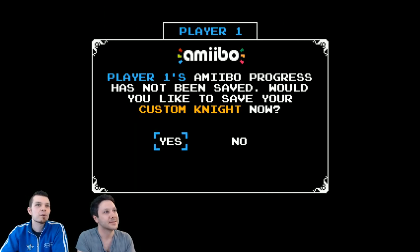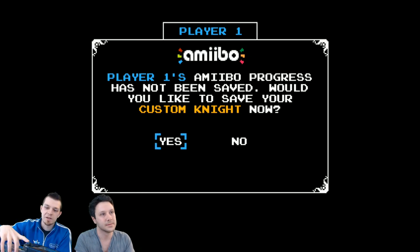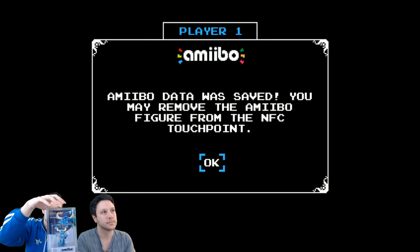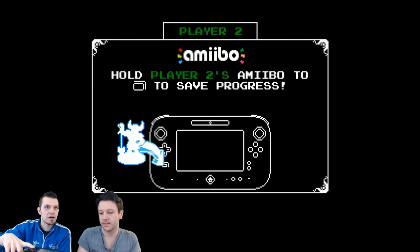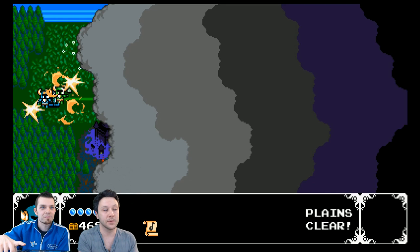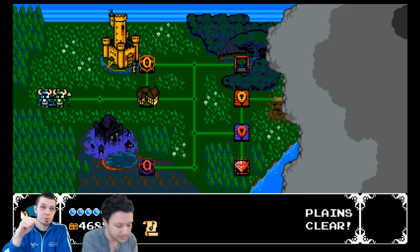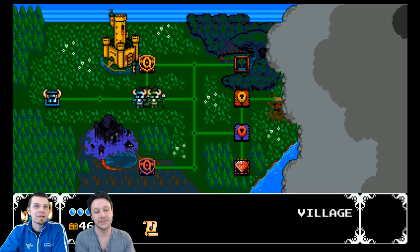What player's Amiibo progress to save — we'd like to save on your custom right now, so I'm player one. Amiibo is saved, you may remove the Amiibo. And here's player two — put yours on. If you don't own this game, Amazon has it for like $19.99 right now — yes, it's on sale. There's actually a link in the description. This game is outstanding and for 20 bucks it's a no-brainer.